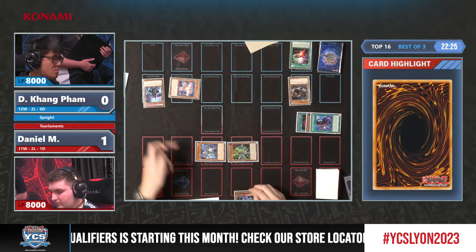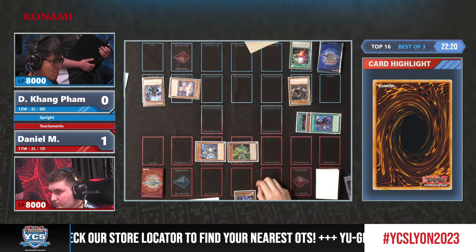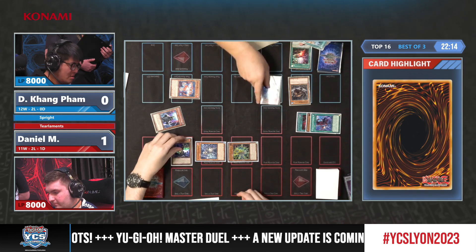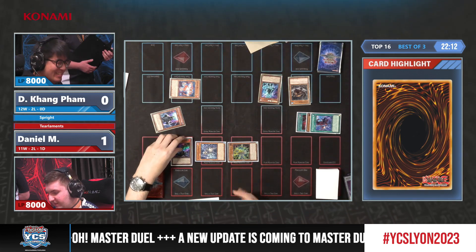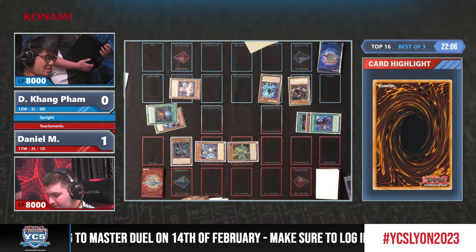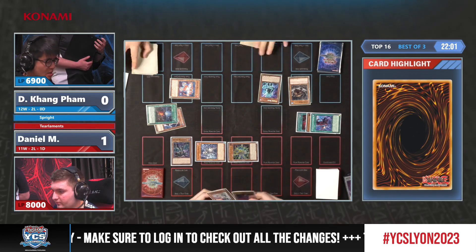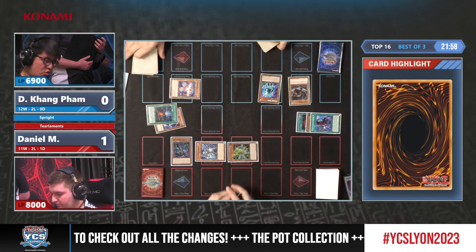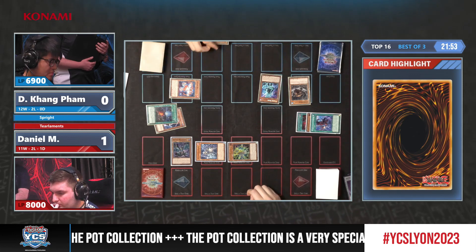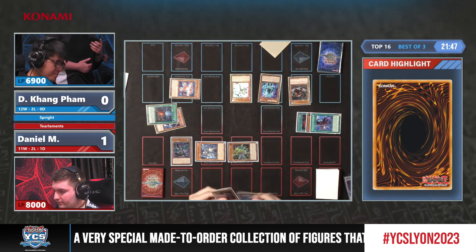What a start from Dinkang honestly — he opened up with Red. There is a Druid's Worm or a Magna coming down — it is Magna. It will be able to put a body on the field. He's considering activating its effect, probably, because he can get negated — but the Shifter makes it useless for this turn anyway. Now as mentioned, Dinkang can do whatever he wants.